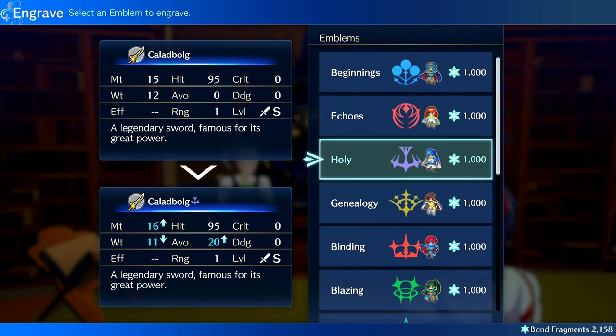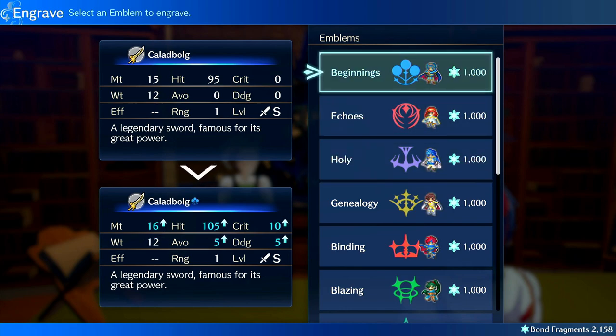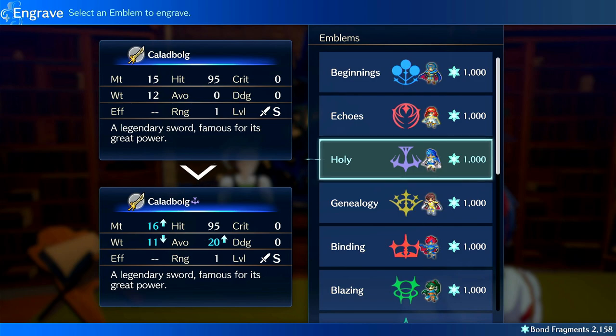If you want a Bolganone user, a lance user, or a sword user, you can use it on spears. Axes I don't think are the best use case, but daggers, spears, tomes, and swords are all good use cases — same as with Beginnings. For heavy weapons, you want the weight reduction to be relevant, so when you throw it on something you want it to actually help the unit using it. Units who wield lances — like Chloe, Lapis on Wyvern, or Maren on Wyvern — can use this on their weapon and it'll help them out greatly, and it helps them dodge a little better too.